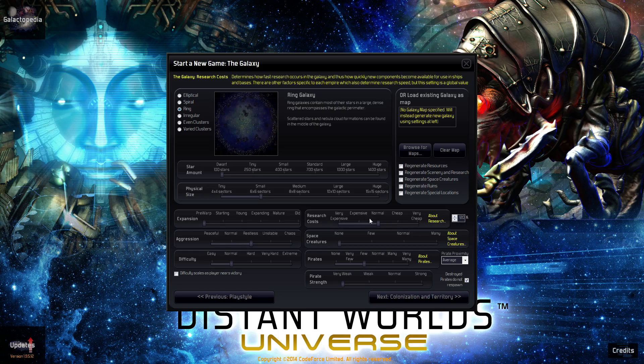For normal games, most people even choose something more expensive than this, which is kind of nice — especially if you choose a research-oriented faction or race. You can actually get further ahead by increasing the cost of research because you'll go through it a lot quicker.